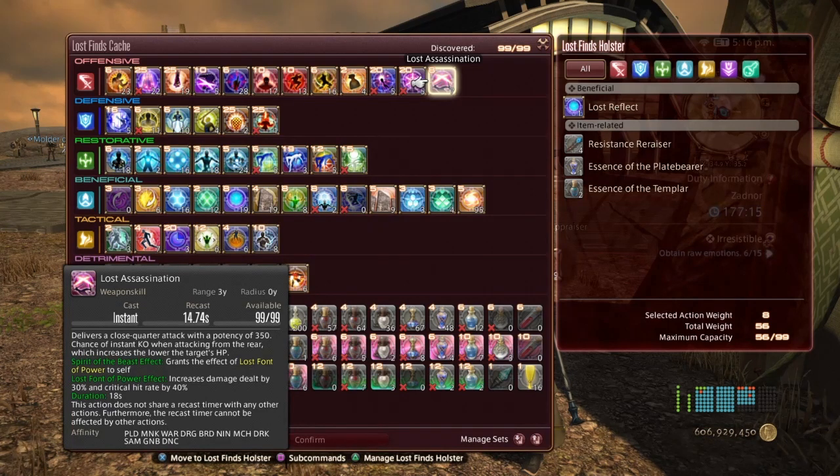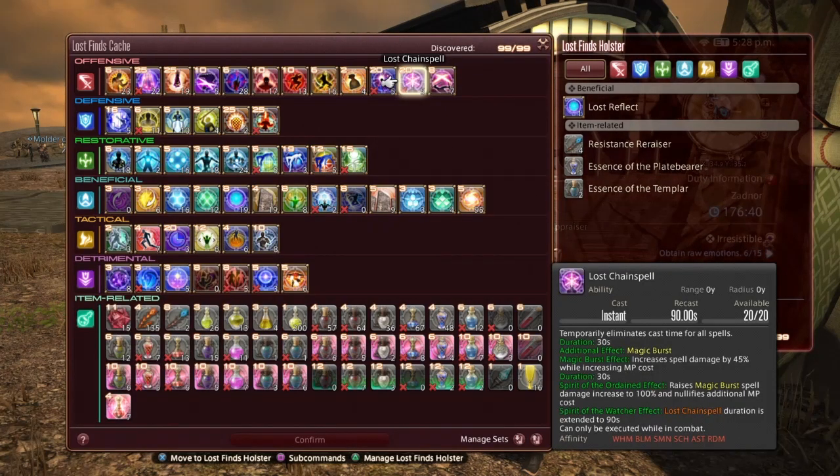In Offensive we have Lost Assassination, which delivers a close quarter attack with a potency of 350. It has a chance of instant KO when attacking from the rear, which increases the lower the target's HP is. Spirit of the Beast effect grants the effect of Lost Font of Power to self, which increases damage dealt by 30% and critical hit rate by 40% for 18 seconds. This action does not share Recast Timer with any other action. Lost Chain Spell temporarily eliminates cast time for all spells for 30 seconds, with an additional Magic Burst effect that increases spell damage by 45% while increasing MP cost for 30 seconds.